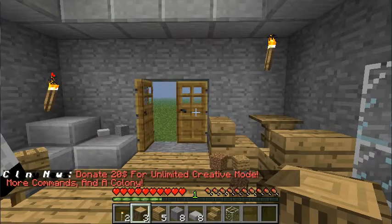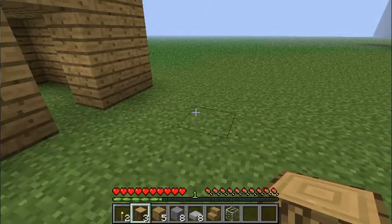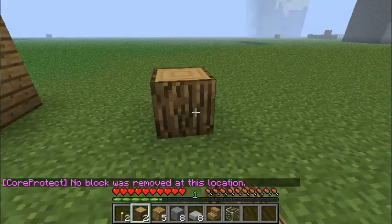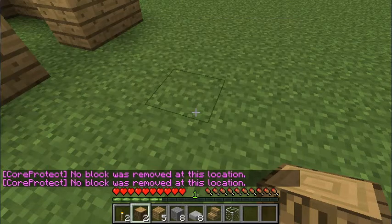And again, to get out of CO inspect — like right now, I won't be able to place blocks — you just type CO inspect again and you're done.